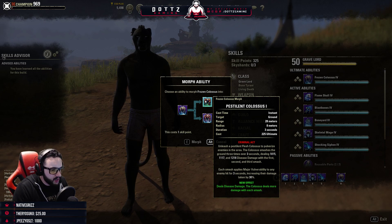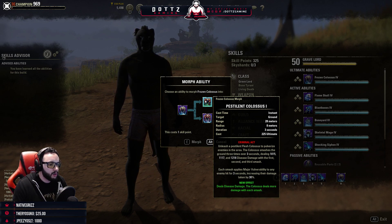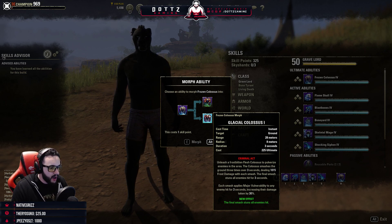Pestilent Colossus does disease damage, does more damage with each smash, and each smash applies Major Vulnerability to enemies hit for three seconds, increasing their damage taken by 30%. Glacial Colossus deals three frost smashes over time and then the final hit will stun enemies.